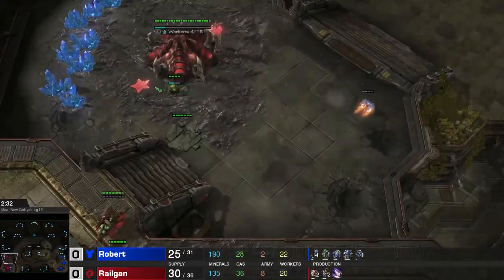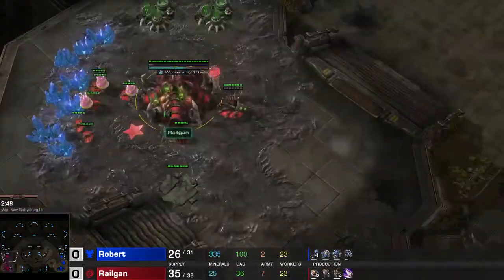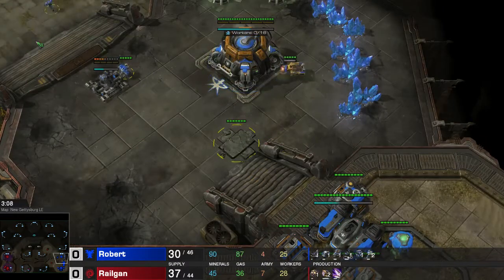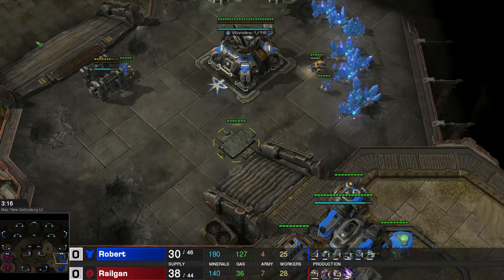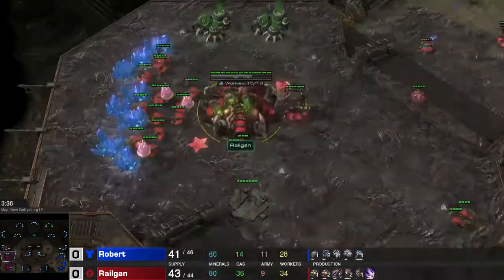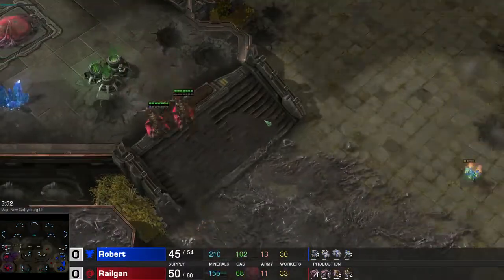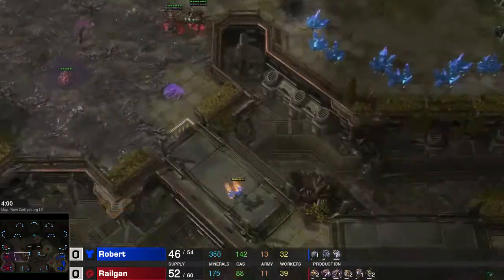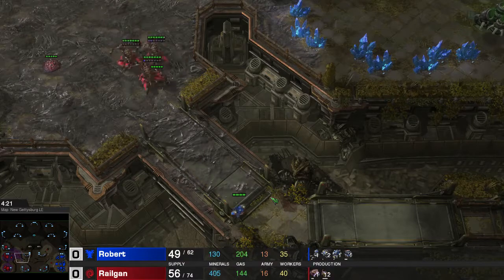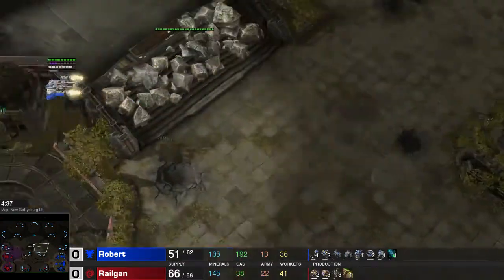Let's get over to this game. I'm going for a ling-speed opener with Queens, using my lings a little bit to pressure. As I already mentioned, I want to talk about the Hydralisk dynamic in the ZvT matchup today. I'm going for a 3-base build with a lot of lings and Queens to defend, and my goal is to eventually go over to a Zergling-Baneling composition and add in some Hydralisks.